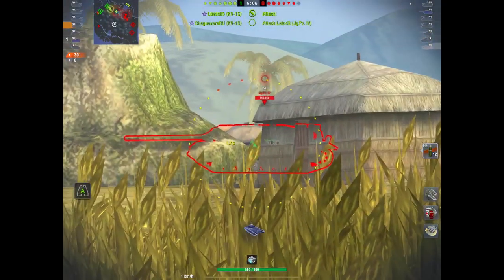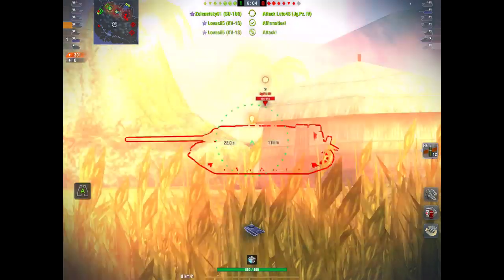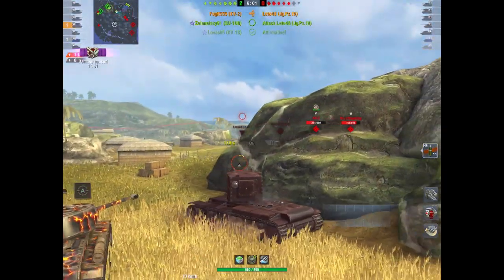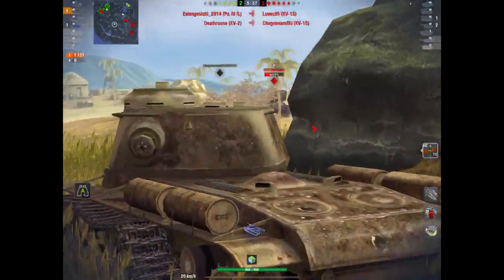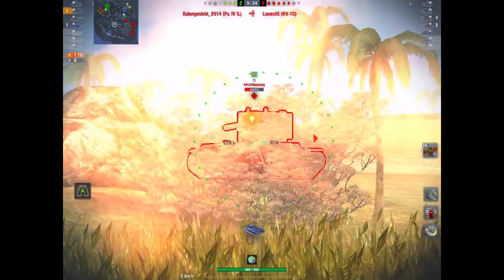Try to avoid hitting heavily armored targets when they're on full health because you're not going to do much. But when you find a Panzer side-on with really thin armor, you can smack him into next week. And here's one of those times for splash damage: he's on a third of his health, load HE and you're going to take him out even if you don't pen.